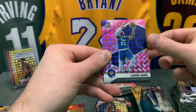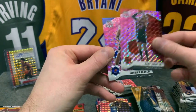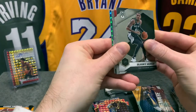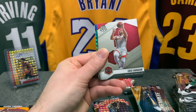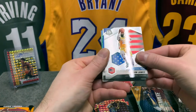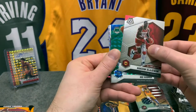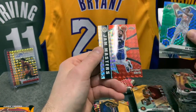LeBron James pink — nice. Gary Trent Jr. Raptors — nice — and Charles Barkley All-Time Greats. That was a good pack, I like that pack a lot. Dejounte Murray, bowling out, Lauri Markkanen, Matisse Thybulle, Eric Gordon, Tristan Thompson now with the Kings, LeBron James National Pride — this one is in good condition. We have a Tyrese Maxey rookie, Akim All-Time Greats, and a Mo Bamba green.